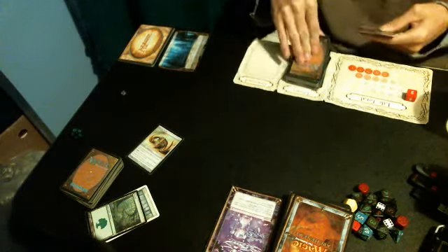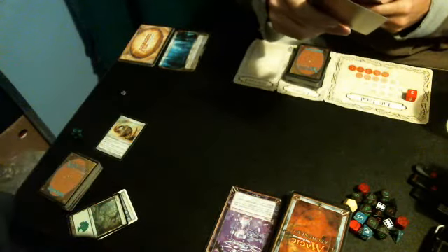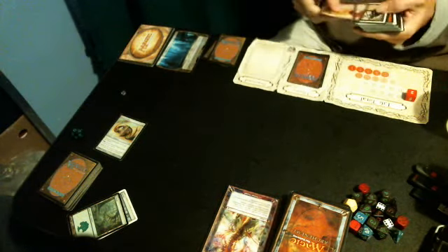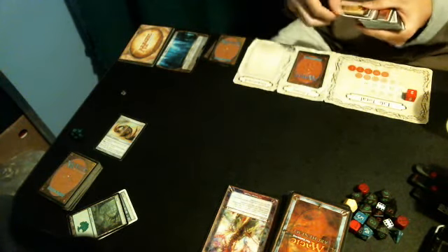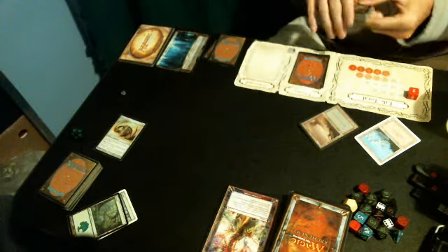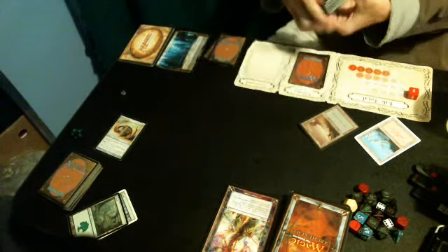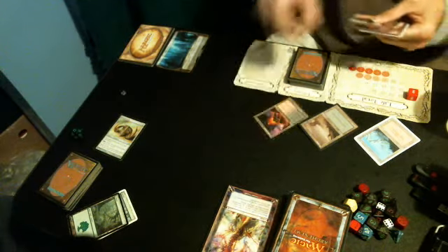Now I get to draw, finally. And when I set the scheme in motion, search my library for two basic land cards and put them into play. That is perfect. I'll do a Swamp and I will also put an Urborg Volcano on the field.